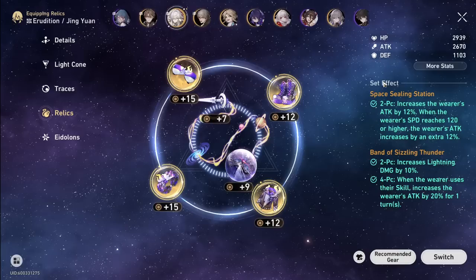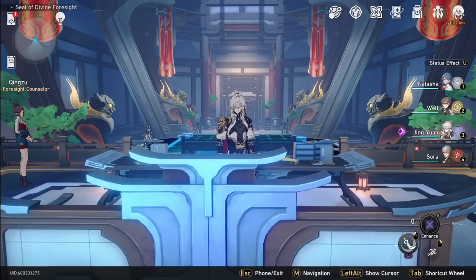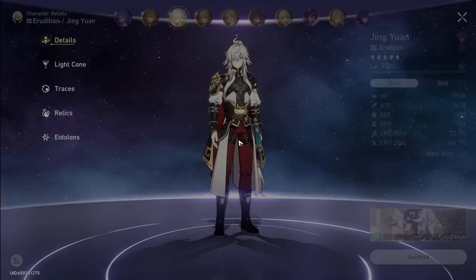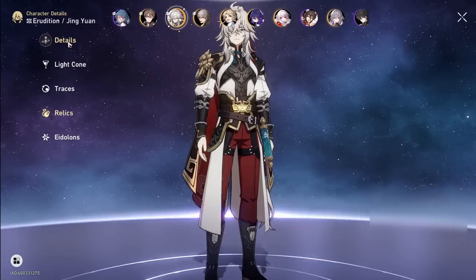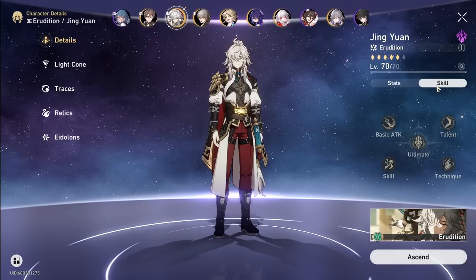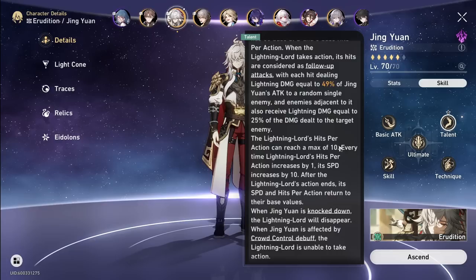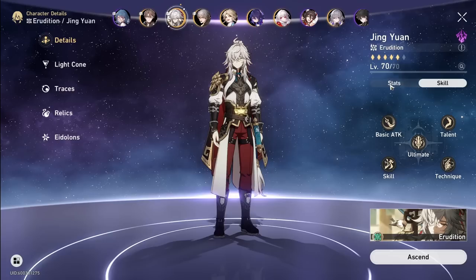Let me show you why speed matters. With attack boots in Forgotten Halls: he starts at three stacks, I skill to five, then can't skill again before his action, so he attacks at five — missing that critical six-stack threshold. That's a huge loss. What I did was give him speed boots — 25 extra speed — and that fixed the issue. The Lightning Lord has 110 speed technically, starting at 60 and gaining 10 per action count increase, so at max stacks he's at 110.